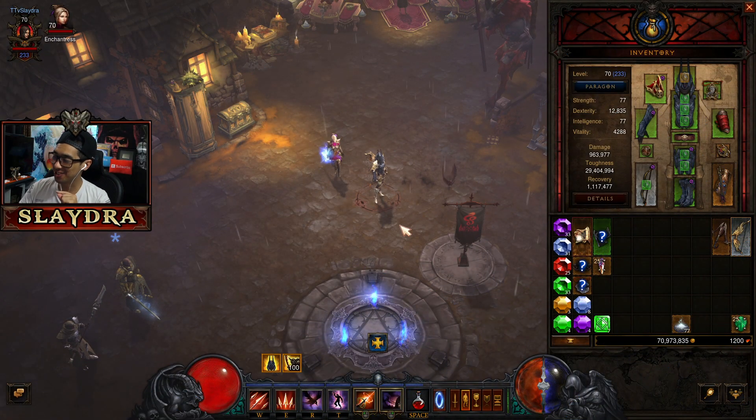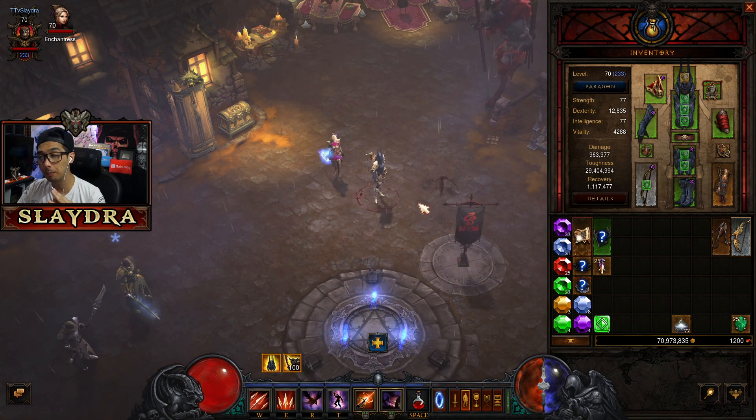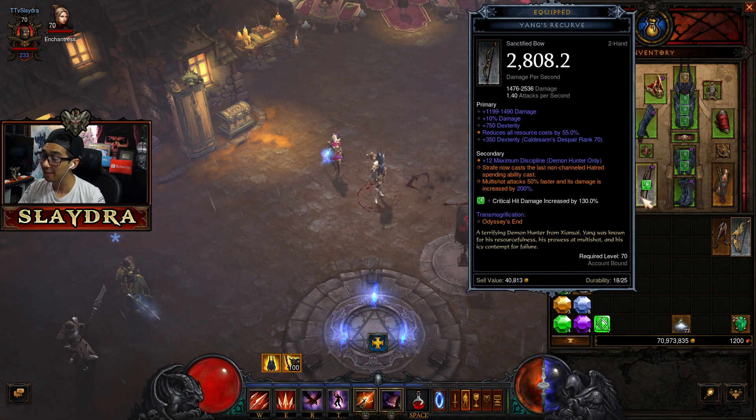Welcome back to the channel. Today we're going to be showing off the brand new Season 27 items, which are going to be these angelic white items. These are brand new to Season 27 via the PTR. Starting right off, we'll show off some gameplay and I'll show you how awesome these abilities are.